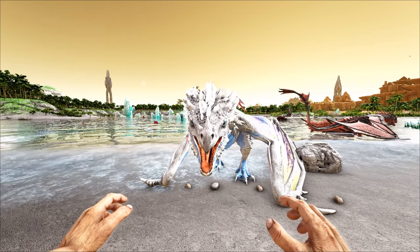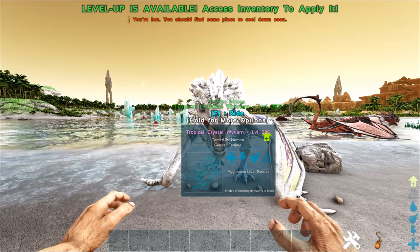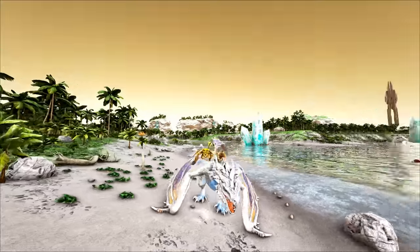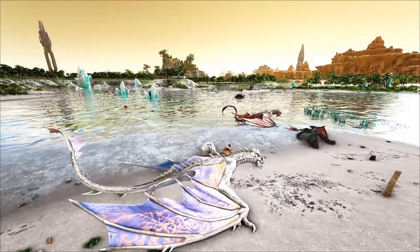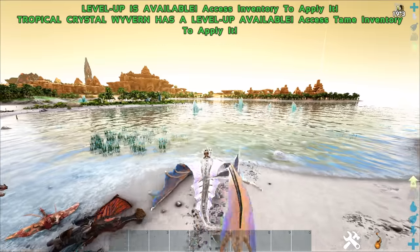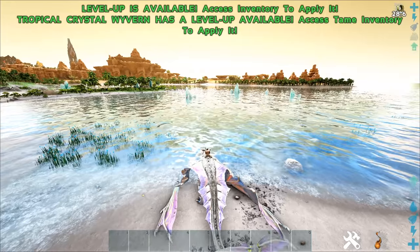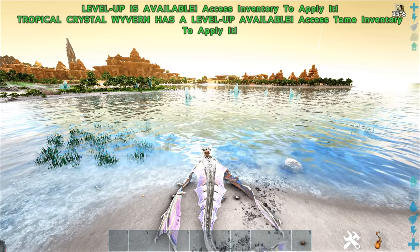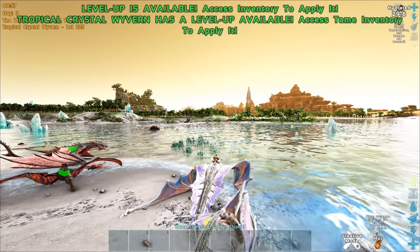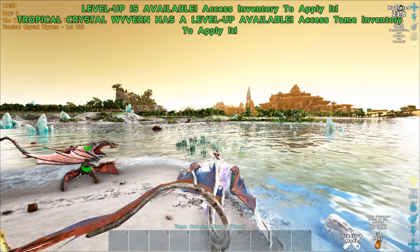These new wyverns actually all have unique abilities we haven't seen before. Right here we have the Tropical Crystal Wyvern — this guy comes in very vibrant colors, kind of like cyan, white, and blues. If you look at the top right corner of the screen, we actually get a water buff from this thing. By standing near water — you can't actually swim in it — you can rehydrate your creature and get the same buff the Spino gets: hydrated. It boosts speed, health, regeneration, and damage.